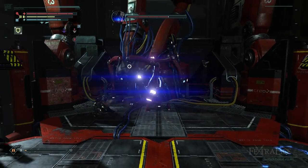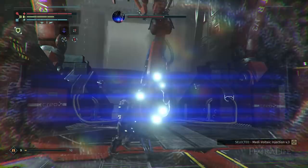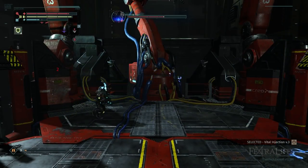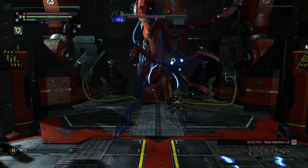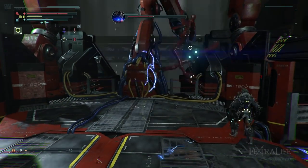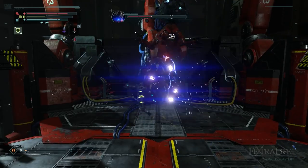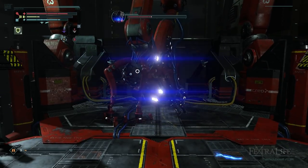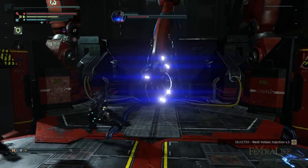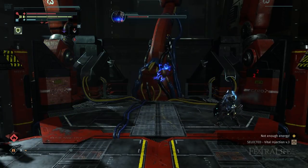Really all you need to do here is avoid being grabbed or struck by the lunge and just spam attacks when he is on the ground. Don't worry about taking damage, just be aggressive and heal with the Medivoltake Injection Implant.